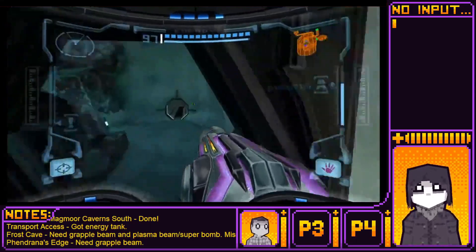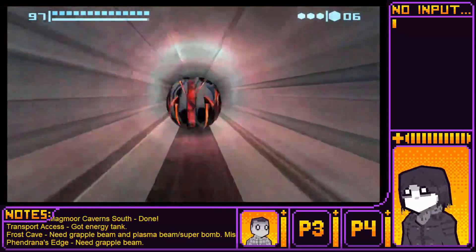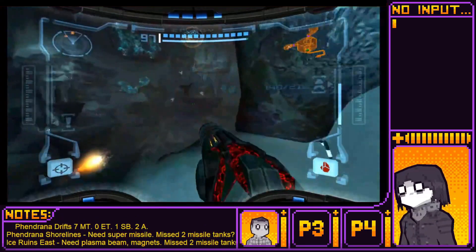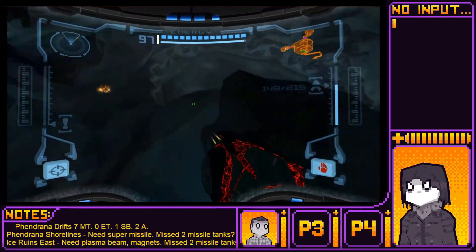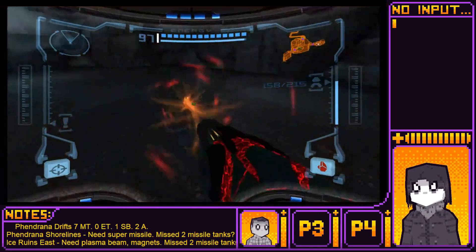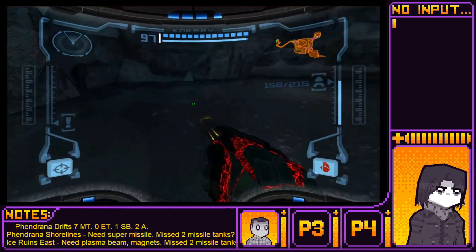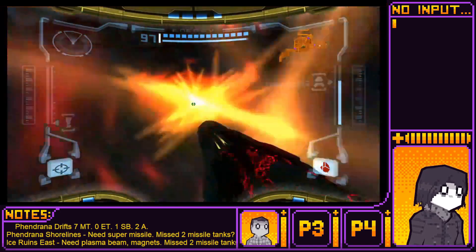Hang on, I just need to check something. 7 times 5 is 35, so yeah. I want to make sure I'm not missing... counting off missiles in the total number. There are 7 left. Okay, I'm in the frost cave. There was a missile tank under the... you probably just need to melt it with the plasma beam. Maybe bomb? Try bomb. Nope. Fendrana... Base... Frost cave... Okay.